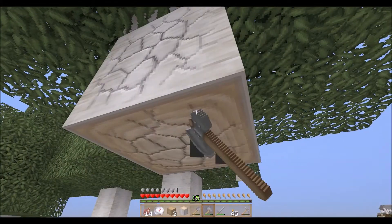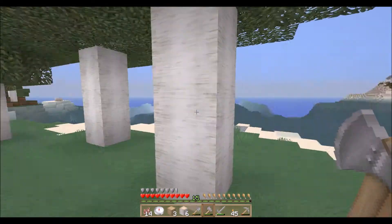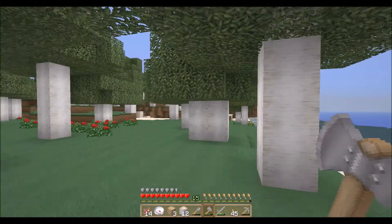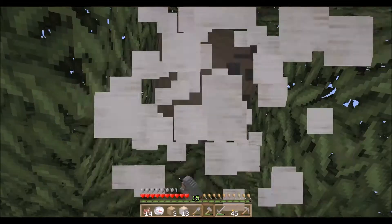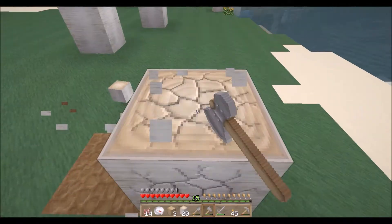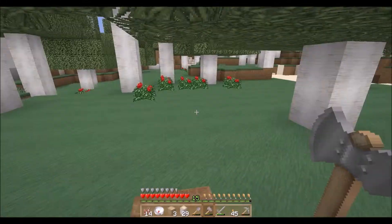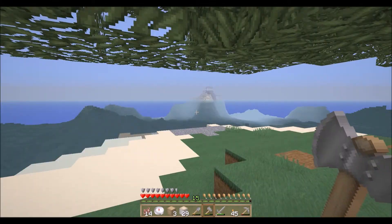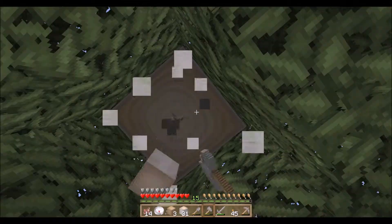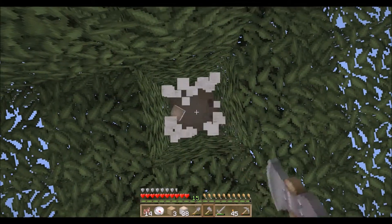We're gonna cut down some of these trees. I at least have a compass with me so I can get back — our spawn is actually over there. Now, if you build away from spawn, the compass isn't really going to help you that much depending on how far away from spawn you are, because it only shows you where your actual spawn point is. It only leads you back to spawn; it doesn't lead you to your bed.